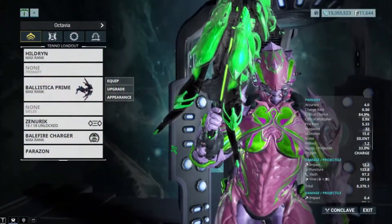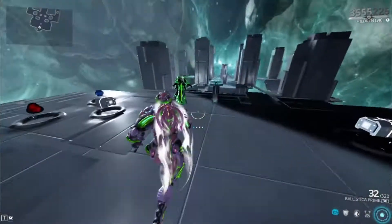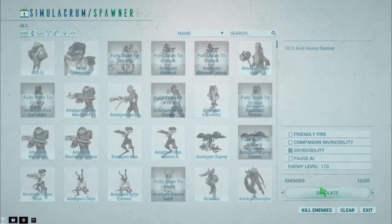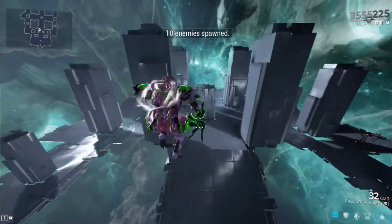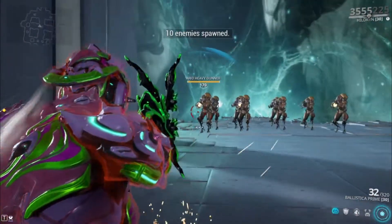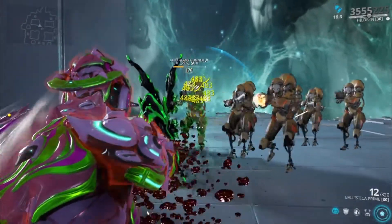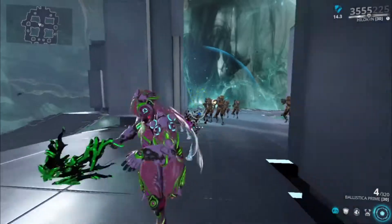I'm going to show you the damage on the first, second, and third builds. No companions, no arcanes — enemies will be level 170 heavy gunners as always. Starting with the body shot, I'm not going to charge the shot this time, just almost a full magazine.